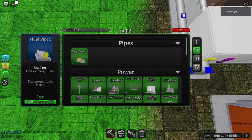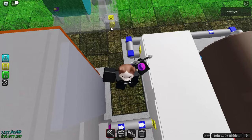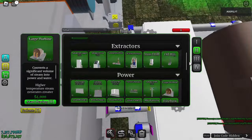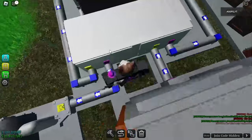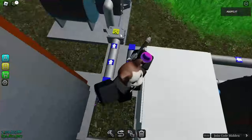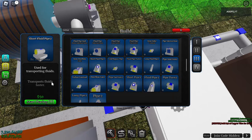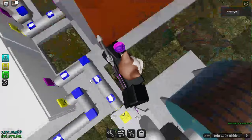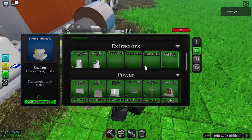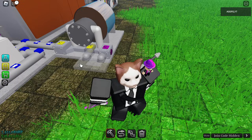Now we need to output the steam into a steam turbine. Use the large steam turbine in the second tier — it's the best turbine. Also, you need tier 3 pipes for this section; I'm using rusty pipes here but in this area you need tier 3 pipes. Tier 3 pipes transport fluid much faster, which is necessary to make the turbine as efficient as possible.